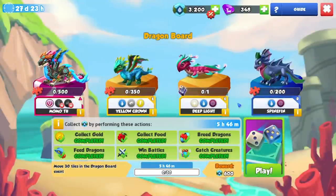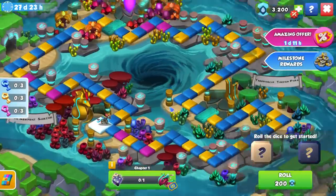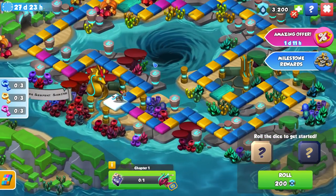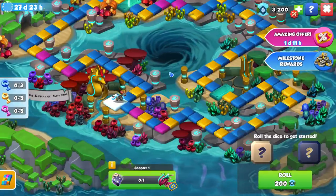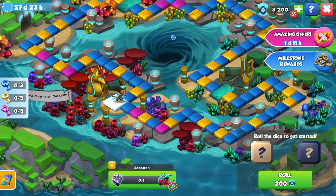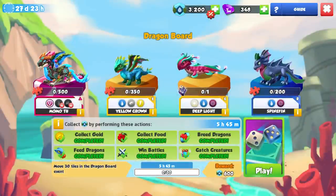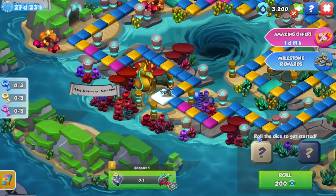All those quests are now complete. Our first extra quest says move 30 tiles in the Dragon Board event to get a bonus 600 event currency. Let's start with the board — rolling dice and moving along this map. Normally I'd recommend focusing on the purple tiles if you want to go for the Ancient Dragon, but if not, it's probably a good idea to unlock Spinefin first, Yellow Crown second, and Momotu third.